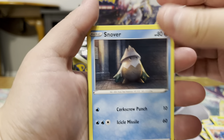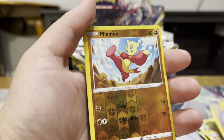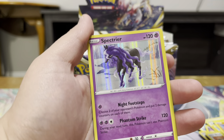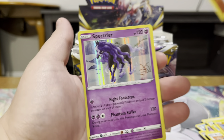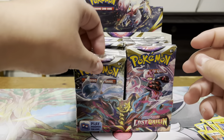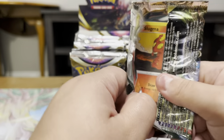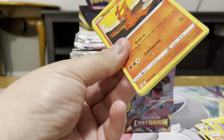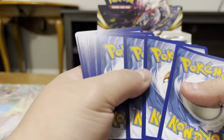There we go — a Bronzor, Snover, Jynx, Inkay, Phanpy, Herdier, Minccino, and Spectrier. I don't know how to pronounce that one — it's from a game I didn't really play much of. Yeah, there's just some Pokémon I just don't know how to pronounce.